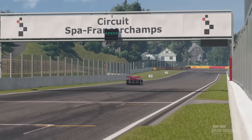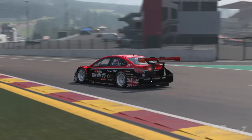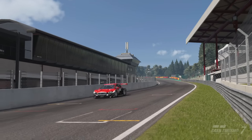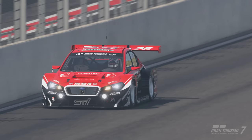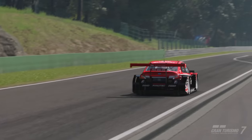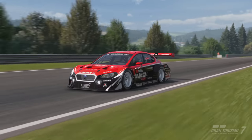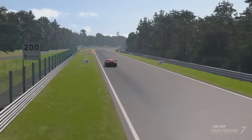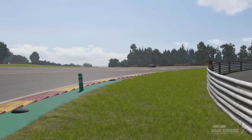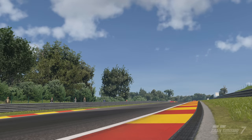Welcome back to the channel for another Gran Turismo 7 track guide. We're at Spa in Group 3 on racing hard tires with BOP on and default setups. This is the current Daily Race B and likely to be used many times in the future. This is a very popular combination — one of my favorite tracks in Group 3. The lap we're going to show is a 2:16.4, and I'm pretty sure I could get this Subaru into the 15.9–16 flat area. There were a couple of little errors but overall pretty happy with it.